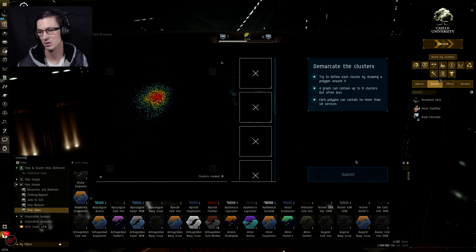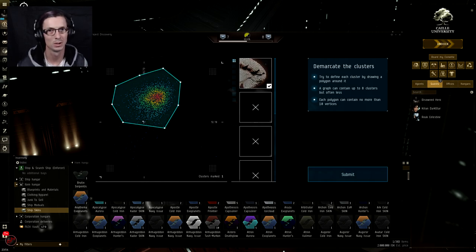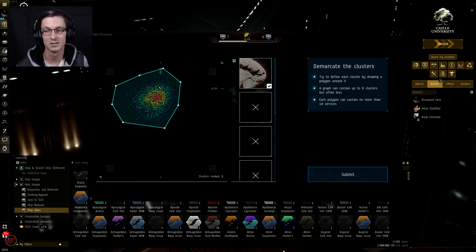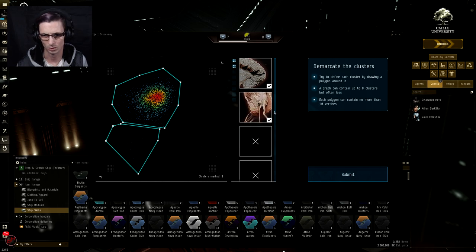We hit Continue and it gives us another cell slice to do the same thing again. We just need to go around and get as many of these points as possible in a small space. Now this one — I might be a little bit wrong — but just because there's no red centre doesn't mean it's not another cell. This is where people generally go a little bit wrong. As you can see down here, I have not included these dots as being part of this cluster, and there's a good reason for that.